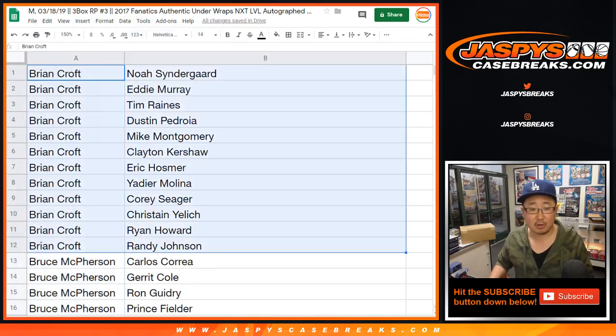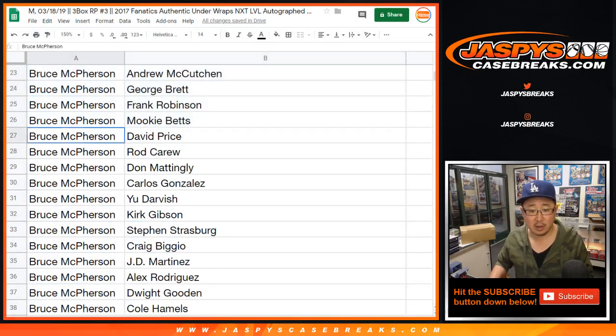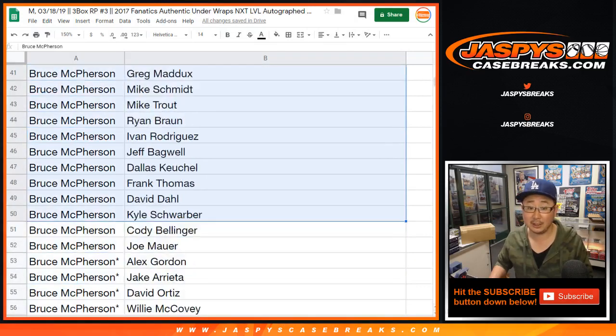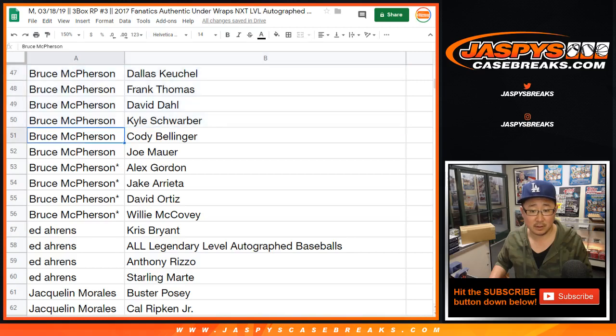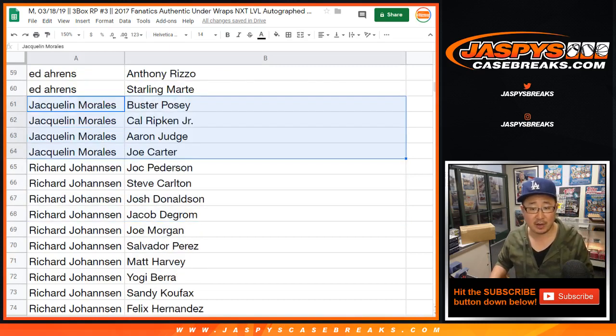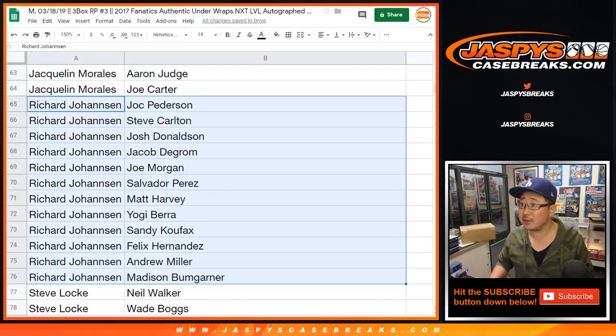All right, there we go. Brian Croft, there are your players right there. Bruce, there's your block of players right here. Good luck. Alex Gordon, Arrieta, Ortiz, and McCovey are your last spot mojo players. Chris Bryant, Anthony Rizzo — nice. Starling Martin, all legendary-level autographed baseballs. Jacqueline, there are your players right there. Richard Jay, there are your players right over there.